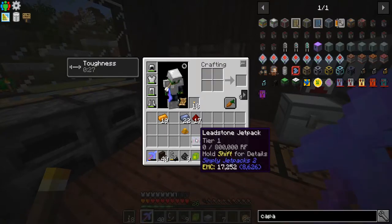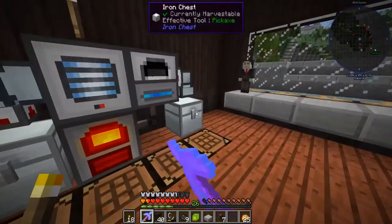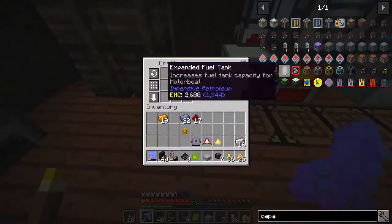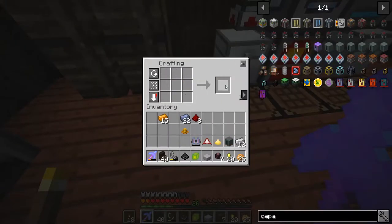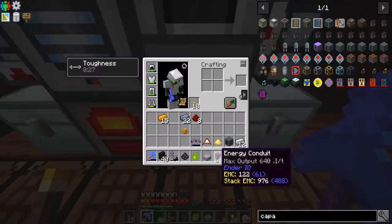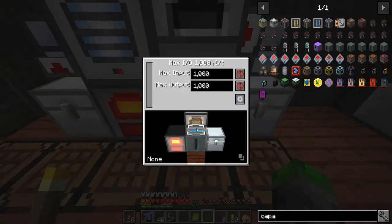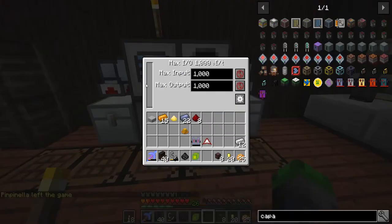The jetpack wants 800,000 RF stored — holy crepe! Okay so now we can go ahead and make those. We have some gold, and let's grab some copper. We only need to make four. Redstone block in the middle, surroundings just iron — that's it. Capacitor bank, boom boom kaboom! I'm gonna go like this and the capacitor bank is gonna be here, output here, input here.